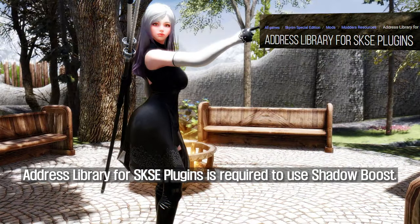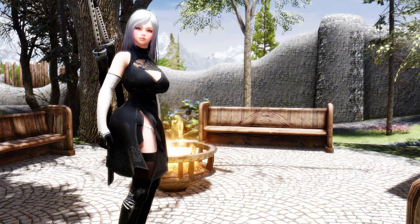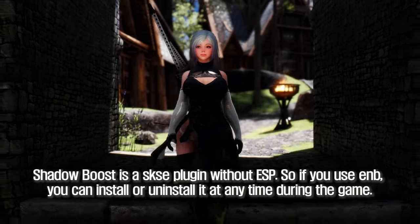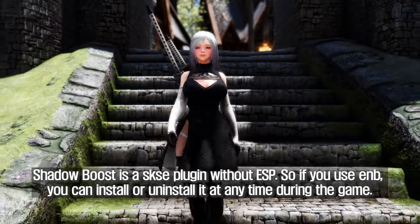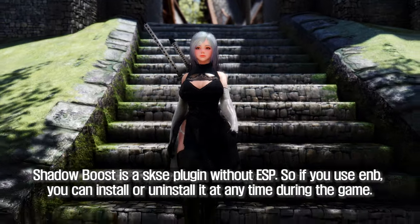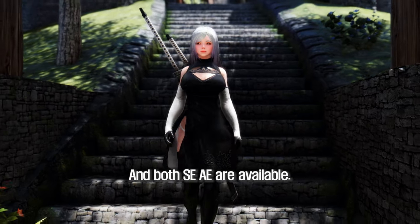Address Library for SKSE Plugins is required to use Shadow Boost. Shadow Boost is an SKSE plugin without ESP, so if you use INI settings, you can install or uninstall it at any time during the game. Both SSE and AE versions are available.